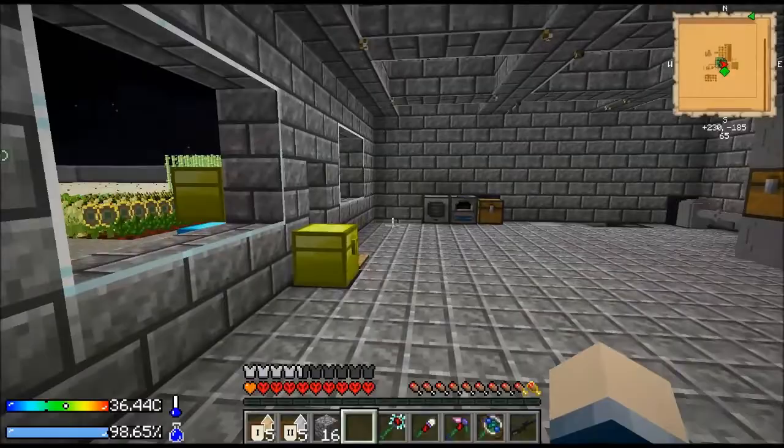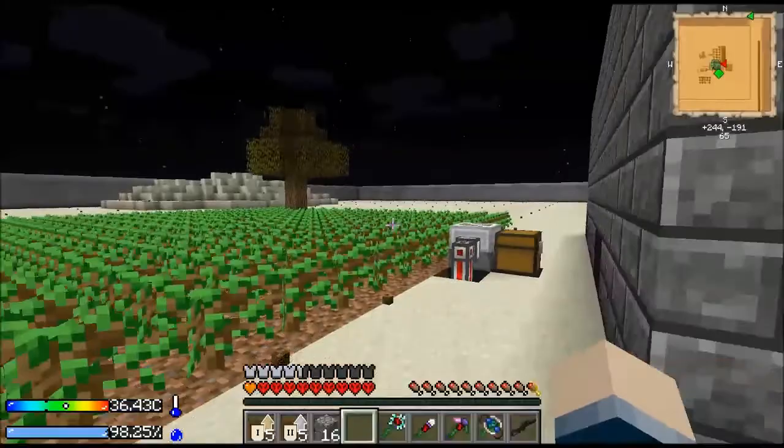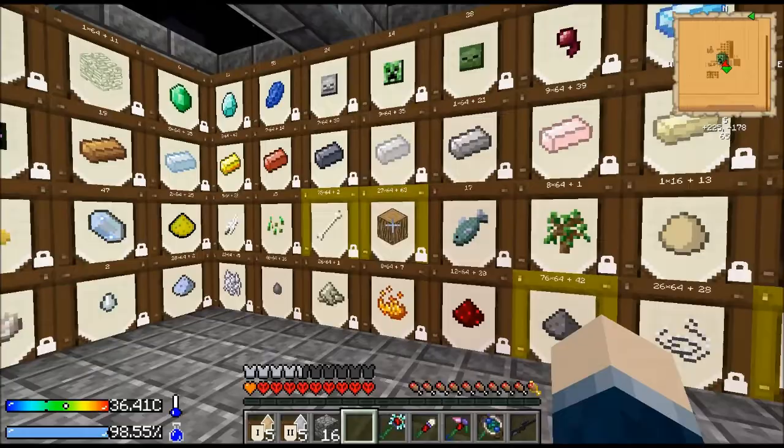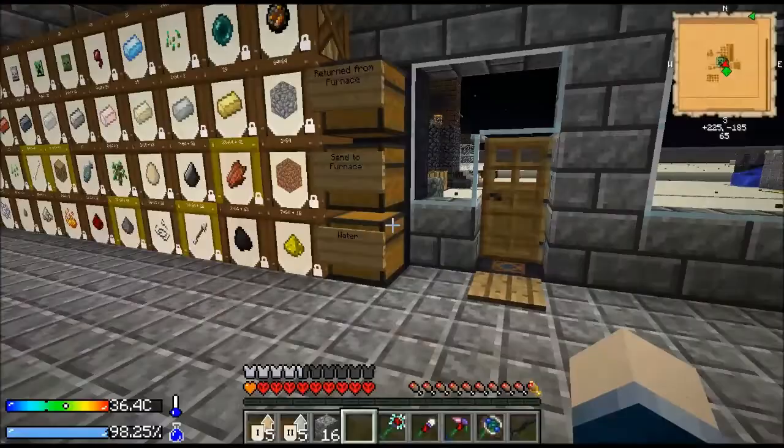Let's go check the trees — usually one grows pretty fast when there's that many. Yep, already got one. Pretty awesome. Let's go look and see here: 1,792 and 1,791. We're still making charcoal — so that's a good thing. We'll let that run.